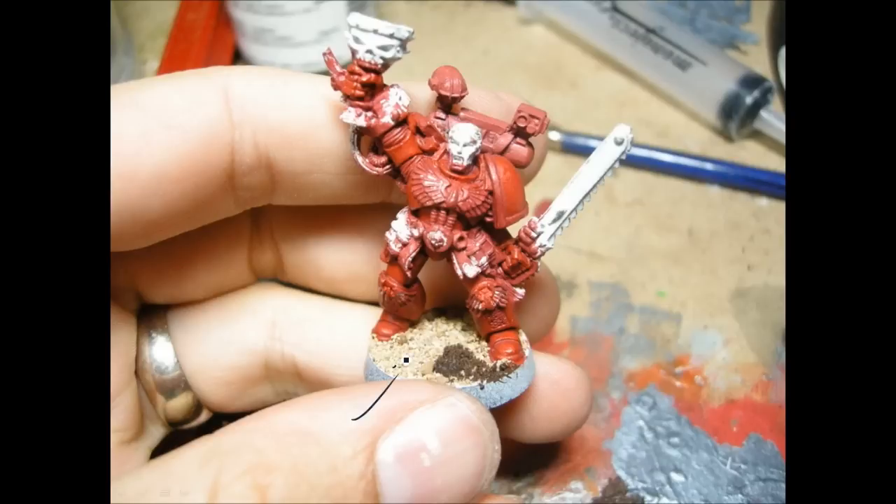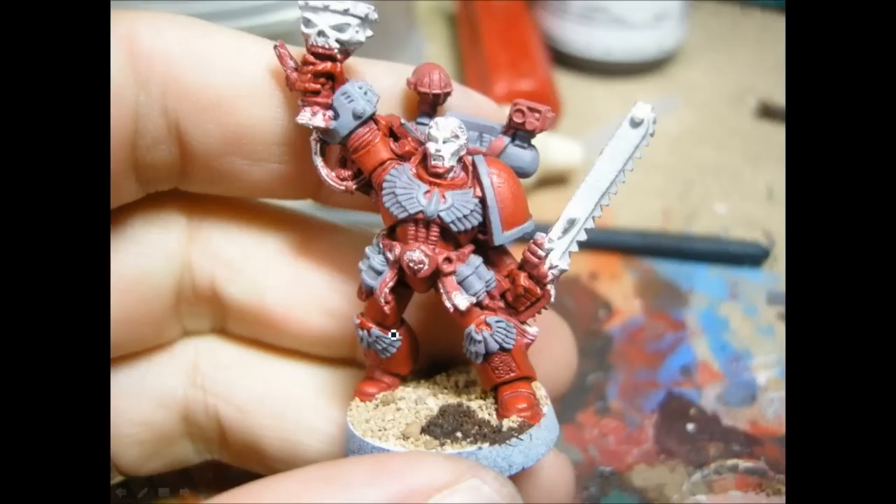I'm just adding some of the Games Workshop sand to the base there. Now we're going to go on to the white bits. This is Reaper Cloudy Grey, which is very similar to Codex Grey from Games Workshop. So any parts that are going to be white, I've just done those up in a grey color.